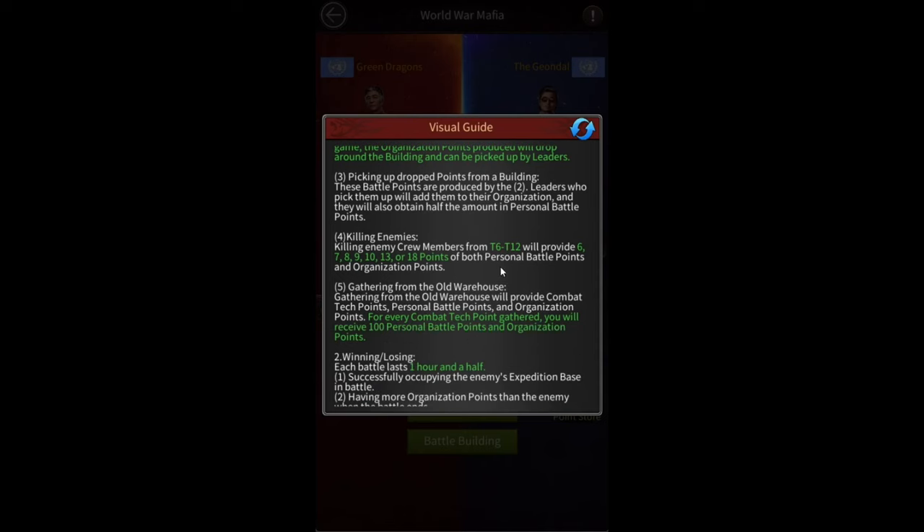There's another way of getting combat tech points besides occupying green buildings: gathering from old warehouses. Gathering from old warehouses provides combat tech points, personal battle points, and organization points — all three. I think these old warehouses are simply going to be tiles on the map that you can gather from, similar to resource tiles on the city map. For every combat tech point gathered, you receive 100 personal battle points as well as 100 organization points — so you get equal amounts of both, not just half.